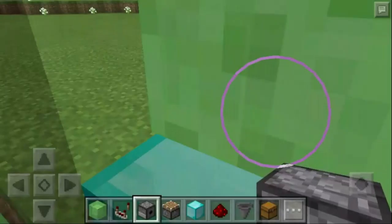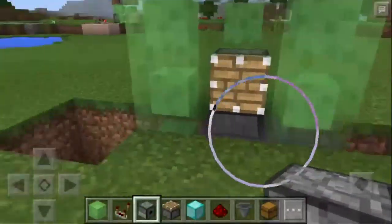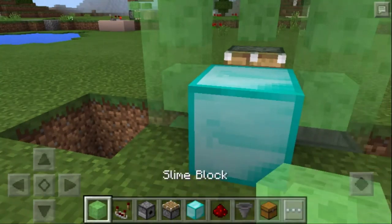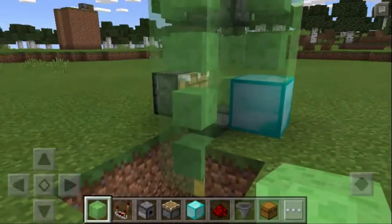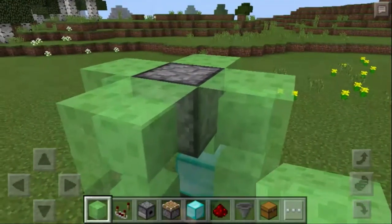One thing that is not very good: you can't grind an enderman, a witch, or a creeper — the witch and enderman will not die, the creeper will explode, and the enderman will teleport out. So keep that in mind.